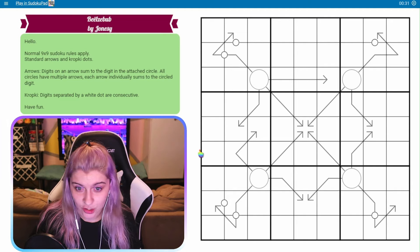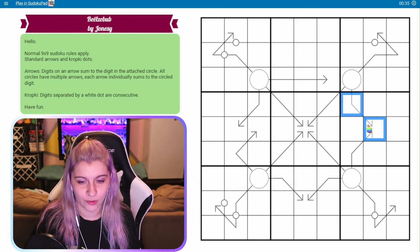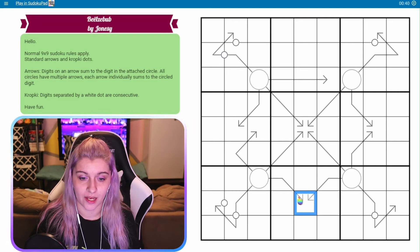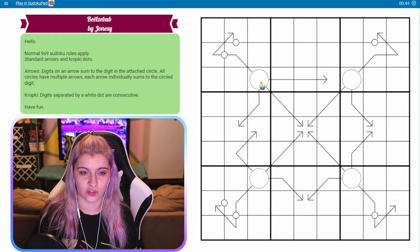No given digits. I really like the design we have here. It's almost symmetrical, right? There are a few differences here. How do I want to get started?